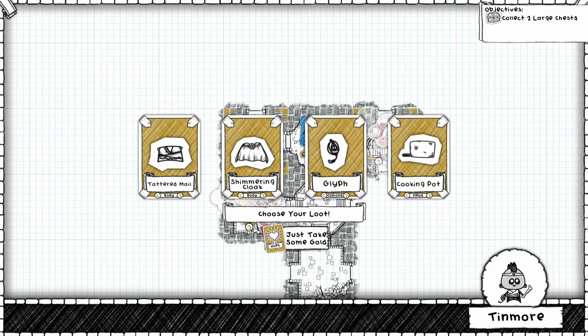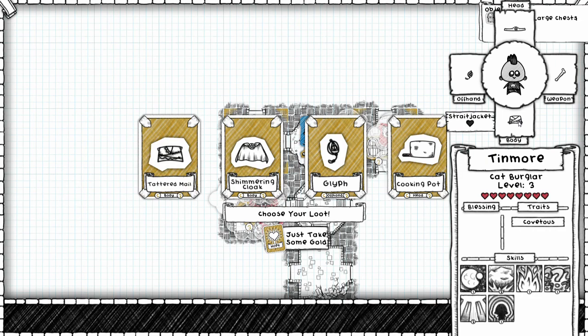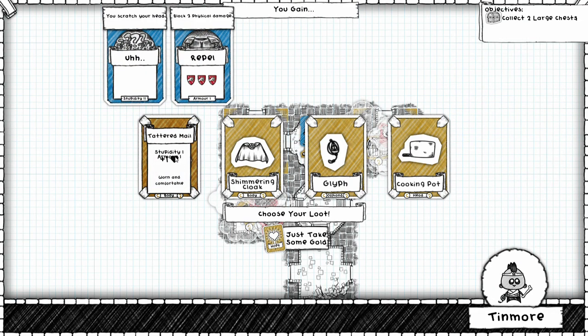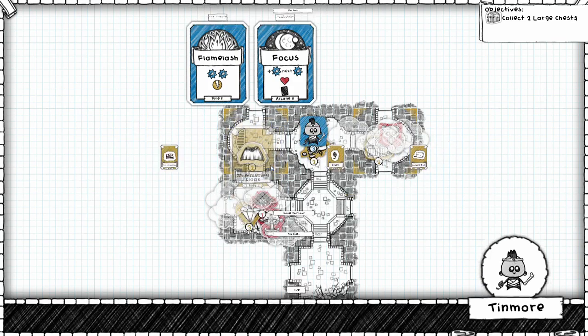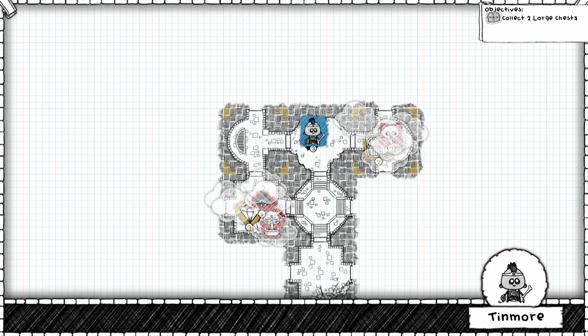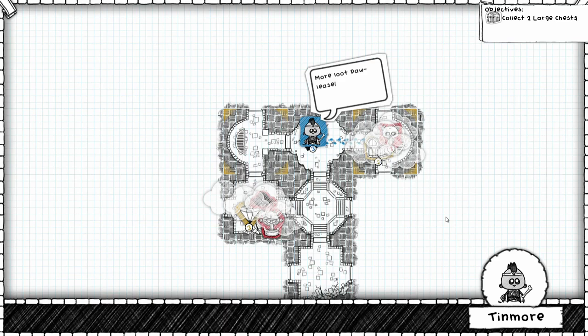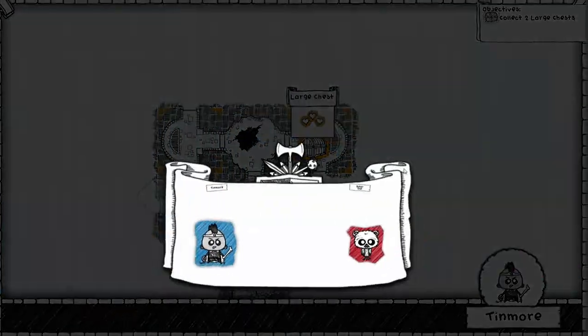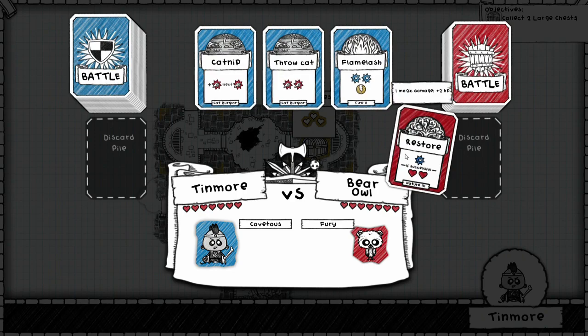The Cooking Pot again — takes away Smite, so maybe not. Tattered Mail doesn't affect me much. I have a Straightjacket giving me one health, but Tattered Mail also gives one health in addition to Repel and Stupidity 2. Shimmering Cloak looks pretty good — lose health but gain Flame Lash and Focus, which are both pretty amazing. We'll go for that trade. And the money — amazing. Alright, that's it, no more need to play further. We'll get one large chest to collect and it is sitting behind... the Bear Owl! The Furious Bear Owl! Oh boy, that's not good.